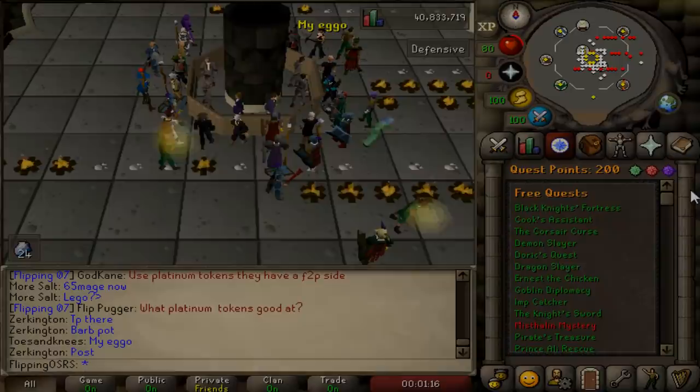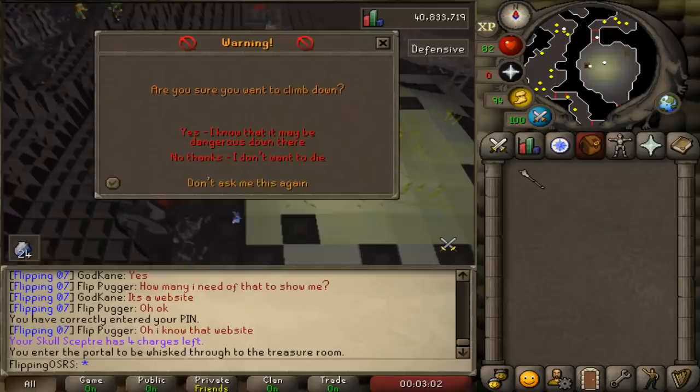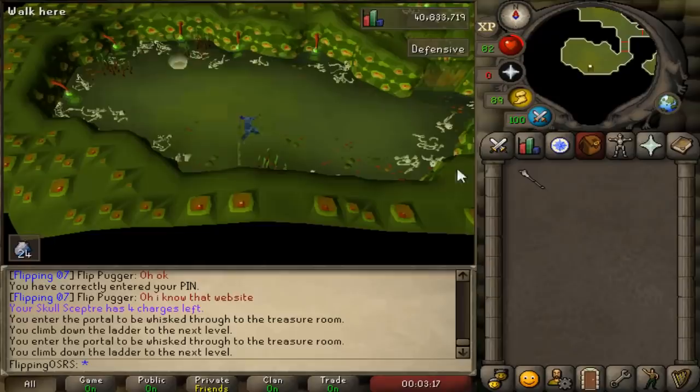Coming in at number two is completing the Stronghold of Security. The Stronghold of Security is very important for free-to-play accounts. To begin with, you will get a free 10,000 GP by completing it, which can be very useful early on. More importantly, it unlocks quick travel between all of the levels of the dungeon, and there are quite a lot of high-level free-to-play monsters in the Stronghold. By completing it, you will unlock the best free-to-play melee boots in the game, which are the fancy boots or the fighting boots.